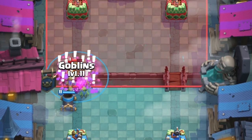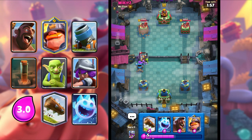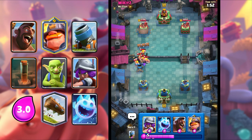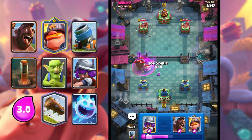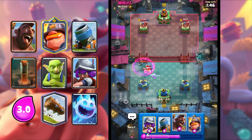I'm gonna Earthquake, and I'm gonna Goblins to kill the Knight. We protect our Mortar — this is really good. I'm gonna Log. So we can get maybe one more shot. He goes in for a Rage. I'm gonna Ice Spirit, and that should shut down almost everything right there.